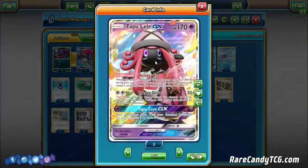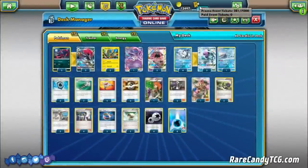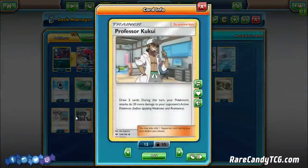We're playing two Tapu Lele GX for that Wonder Tag ability, and we can also make use of Energy Drive. For supporters, we have four Sycamore and three N as main draw power, three Guzma, one Brigette. The more interesting supporters are two copies of Professor Kukui — draw two cards and your attacks do 20 more damage this turn. This is very important for taking certain knockouts, like Gardevoir GX with a Tapu Koko spread plus Choice Band plus Kukui. Or for other Pokemon with 180 HP, it just really helps with the math.